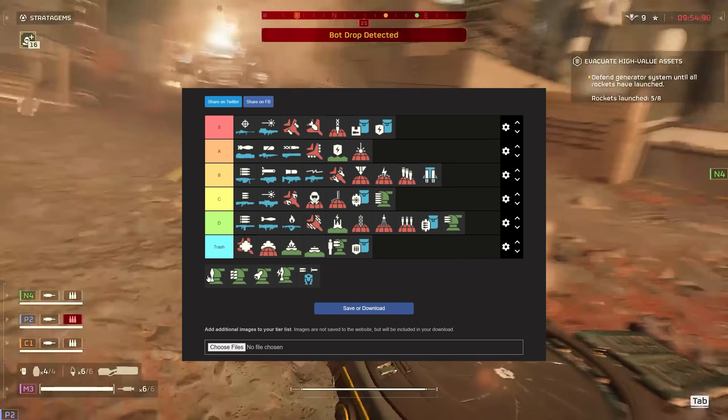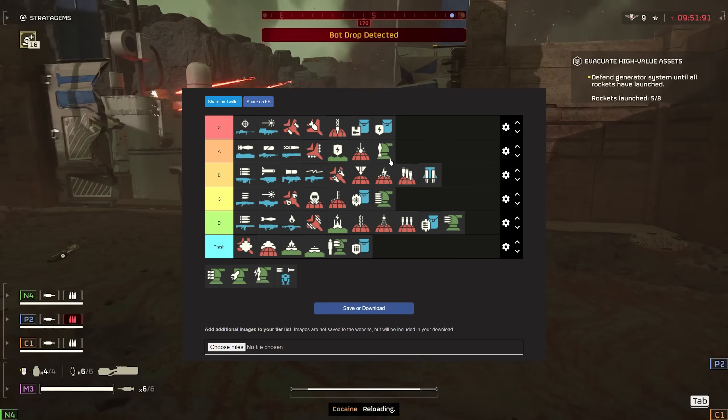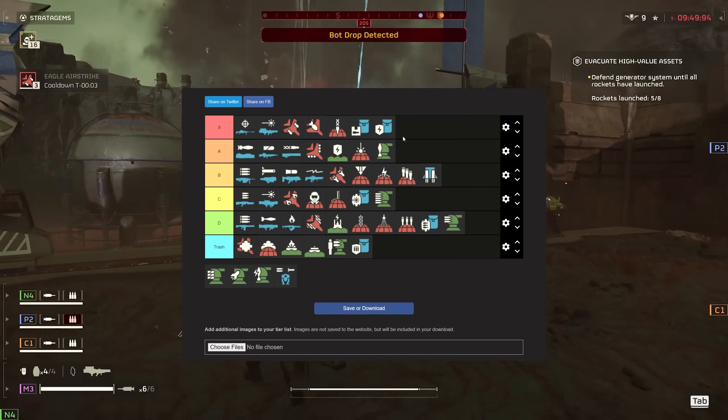The mortar — the mortars are the few sentries I actually like against the bots. I'm going to give the mortar A tier. The only reason it's not S is because it can TK, so you've got to be careful with that.